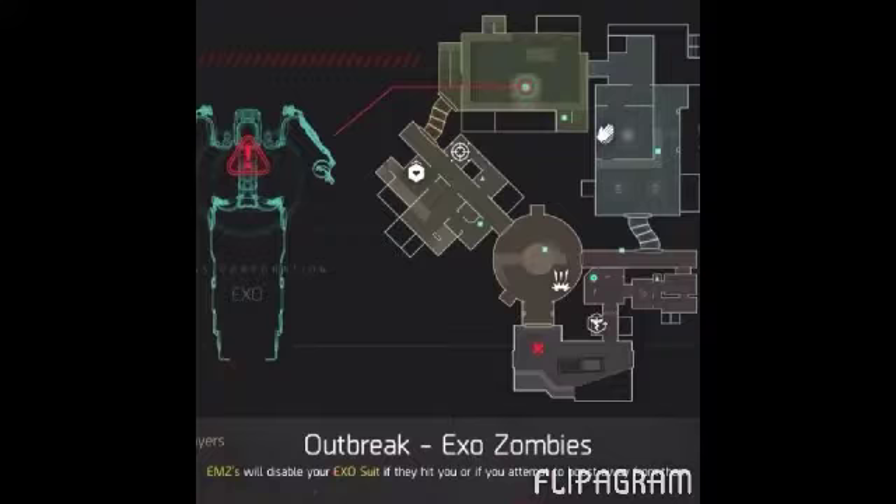Then you're going to want to get Exo Reload, and finally, if you want, get Exo Soldier for backup. Once you upgrade your guns to level 25, you are set for a high round on Exo Zombies. Thank you guys for watching this video — hope you found it helpful and informational.